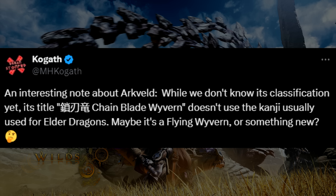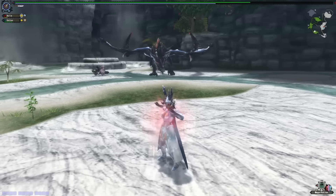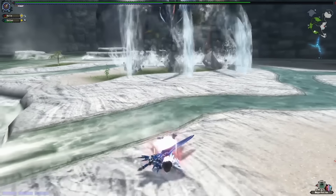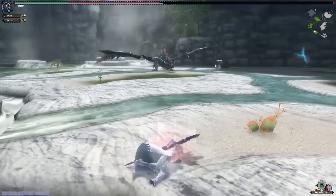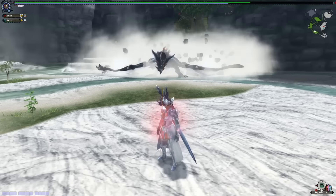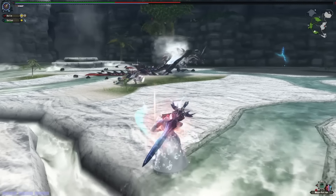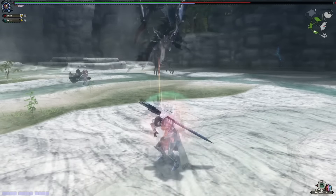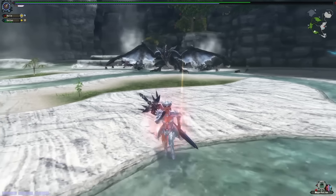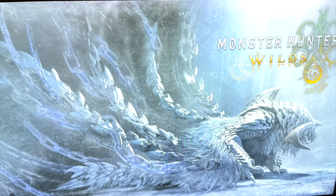That's kind of the story as we know it. Arkveld as a classified monster type is interesting — it is indeed the flagship, confirmed in many ways and obviously so because it's on the box art. What kind of monster is this though? Is it an elder dragon? It would seem that it isn't. This great post by Kogath refers to its official title as a 'chain blade wyvern.' It's not using the kanji usually used for elder dragons, so it really doesn't seem like one, at least not right now. But it does give the vibe that it's comparable to their level of power. As a chain blade wyvern, we look at the skeleton and compare it to something like Tigrex or Narga, and also to the wing whip wyverns and their skeletons used in Frontiers.